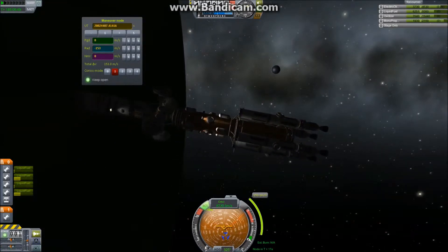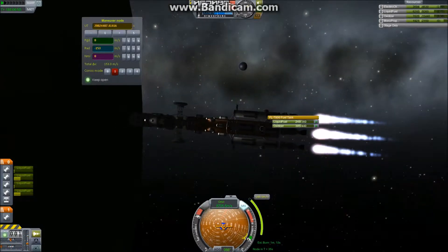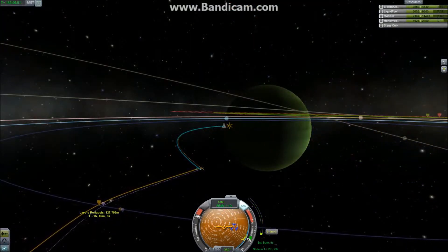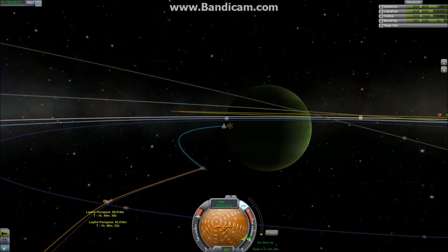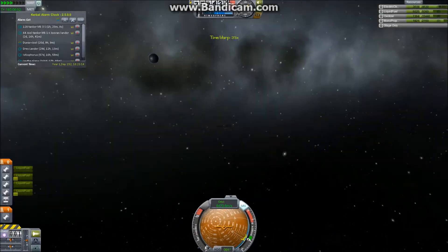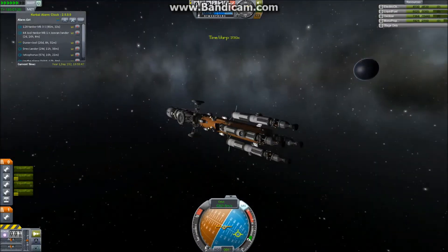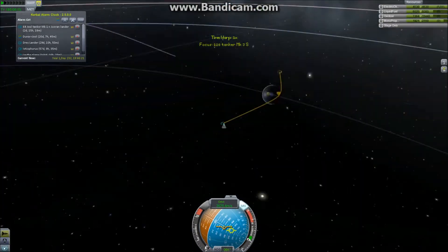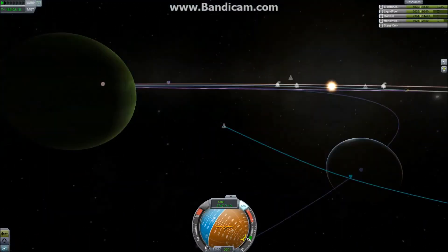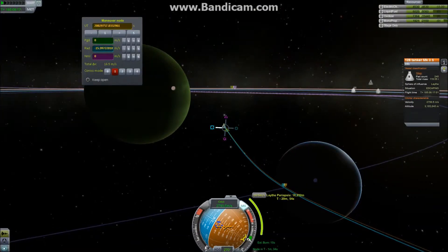We're on our way to Laythe and doing a correction burn to get us on the right track. Two of my engines ran low on fuel and actually ran out during this maneuver, making it take a very long time. With only two nuclear engines pushing this rather large spacecraft, the thrust-to-weight ratio is low. I don't want to transfer fuel to them because I've already used some of the fuel intended as a reserve — which is the whole point of building the station.